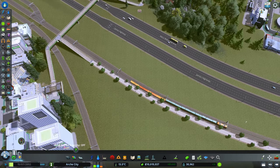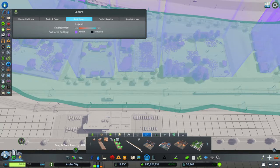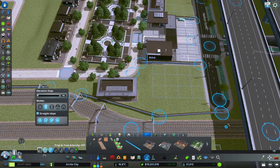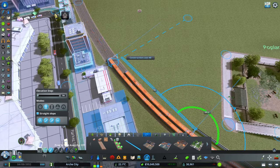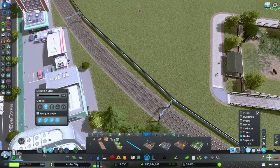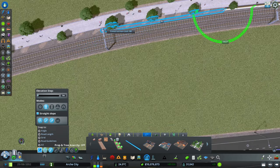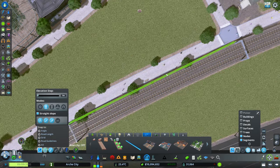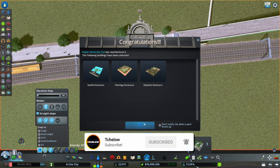A lot more people are now walking through and crossing into different areas, which is all we want to see. I'll add some safety elements here while it happens. And there we go - we've reached level 3! Now we can have the sea life enclosure, the flamingo enclosure, and the elephant enclosure.